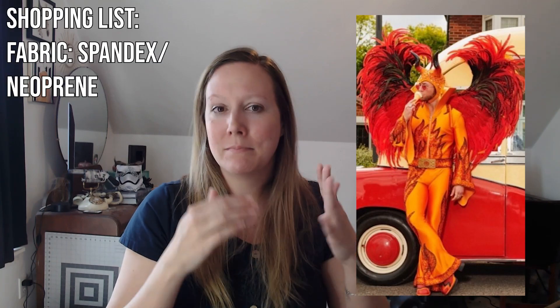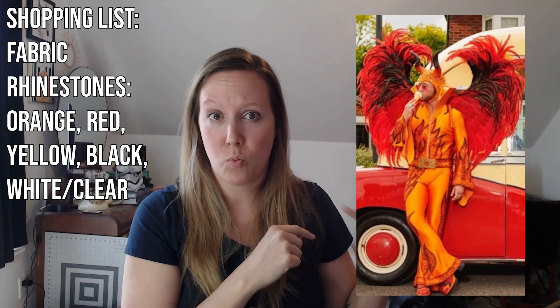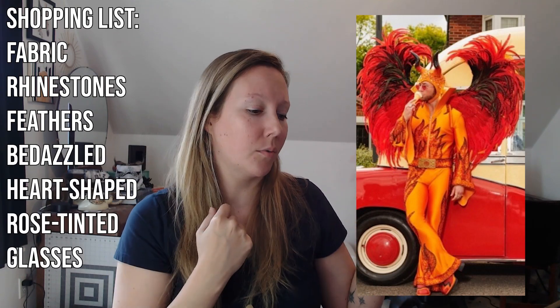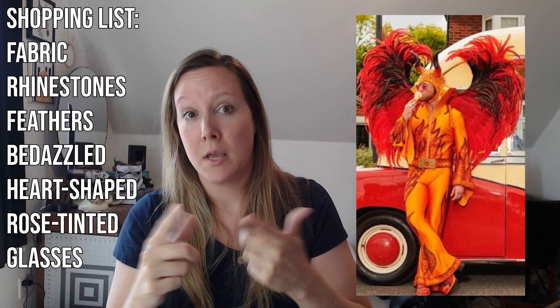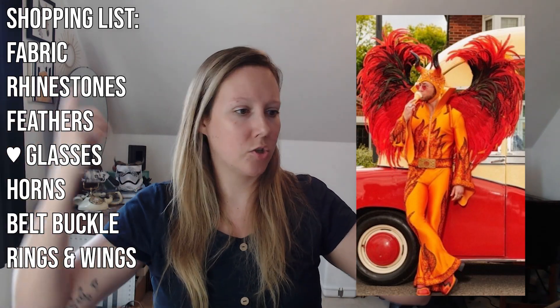I also start to make a list of what I need to build this costume. Looking at the picture, I can automatically know I'm going to need fabric — is it spandex, is it neoprene? I'll write both down so I can get a price gauge. Rhinestones: I can see there's orange, red, yellow, black, and white/clear. Feathers — red and black, but if you flip around I've researched the angles and there's orange feathers on the back. The rose-colored glasses are bedazzled, so I'll probably have to buy heart-shaped glasses and bedazzle them. The plastic horns I could do with Worbla. I can see the metal belt buckle, his rings, and I'll need to figure out the wing construction and the boots.